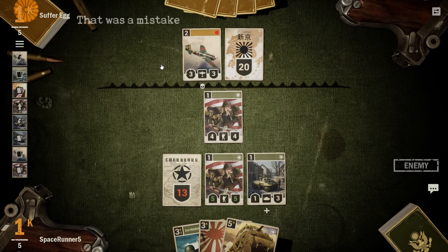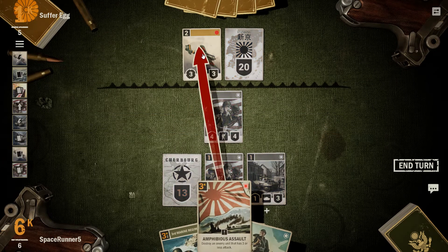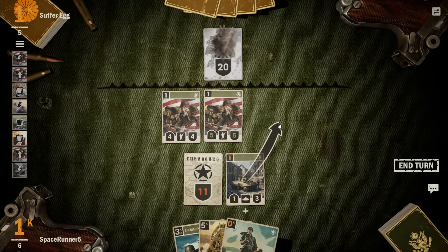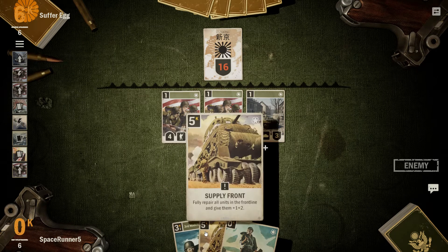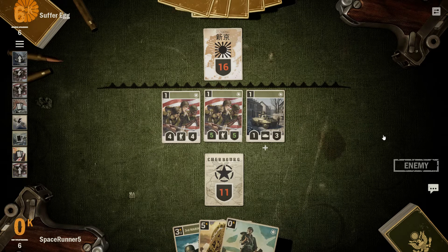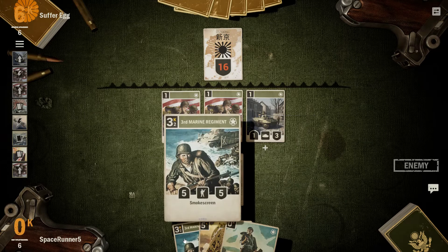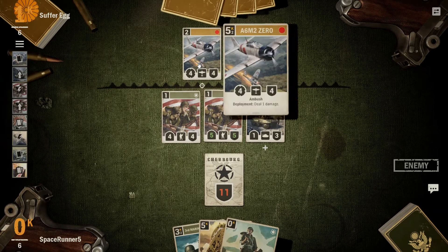Destroy a unit that costs 2 credits or less — yeah, that was interesting. Let's destroy the aircraft so we don't have to deal with it. March forward, hit the HQ, and we can just keep walking forward. We'll take the full front line and supply it next turn, then attack with 2 units. Use Ace probably next turn as well — just beef up our units. We can do 9, 10, 12 damage next turn, not too bad. There's a Sherman — go ahead and lay that down. Howitzer and Awoke Giant is fantastic.